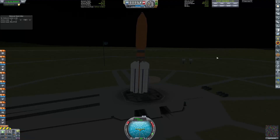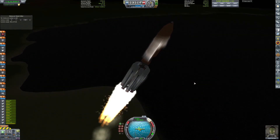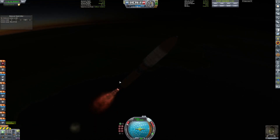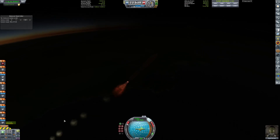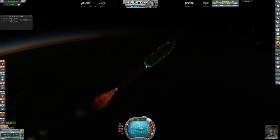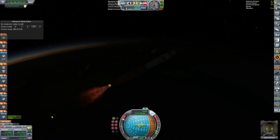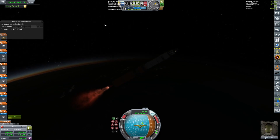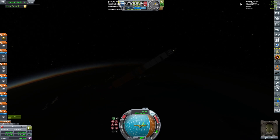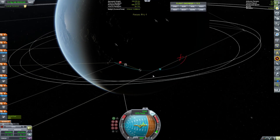All right, let's get into the rest of the video. So there's the launch of our first rocket of the day. This one has an interesting mission — it's actually to pick up Jeb and Val off the surface of the moon.